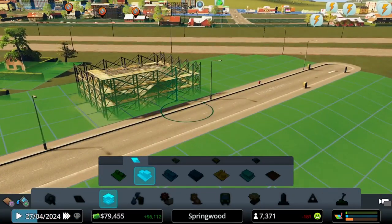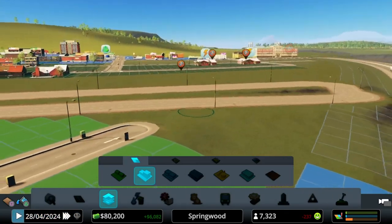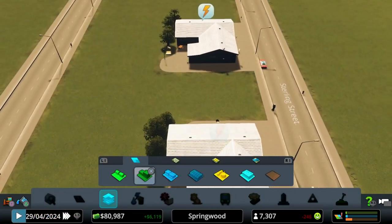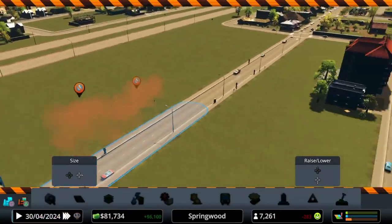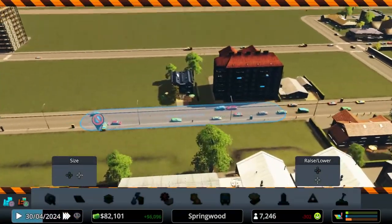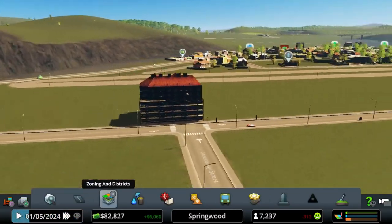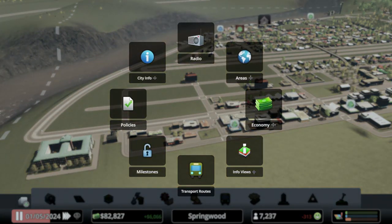We'll still have little houses move in over here on this side of the highway. What we'll notice is the buildings that move into these new spaces - let's delete these little houses that are here. Now we're going to get these larger apartment buildings. Before too much of this moves in, let's pause.